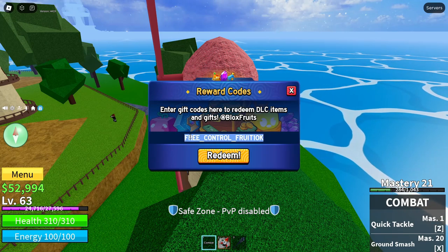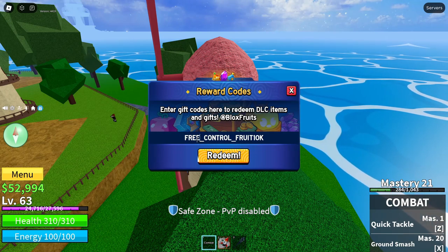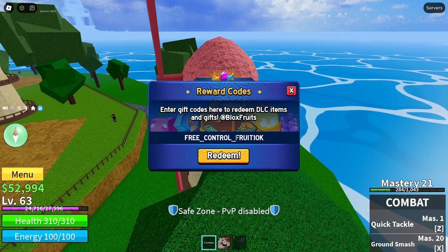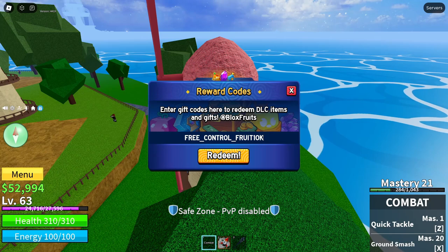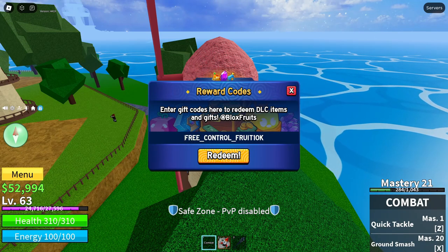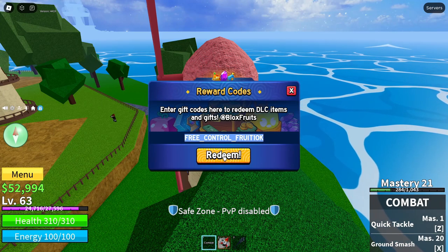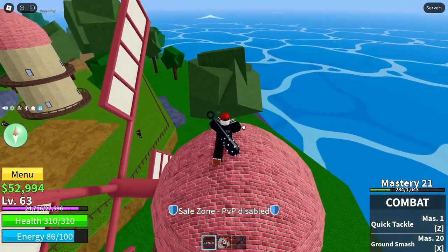Make sure — I've got a lot of comments saying it doesn't work, and that's because you guys are not capitalizing or spelling the code correctly. This code is all capital letters, with an underscore between FREE and CONTROL, an underscore between CONTROL and FRUIT, and no underscore between FRUIT and 10K — FRUIT10K is left as one word. Make sure 10 is spelled with numbers, not letters, and make sure to put the K at the end. Every single letter is capital. Once you've spelled the code just like this, click the big orange redeem button and that will give you guys a permanent Control fruit.